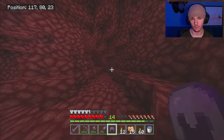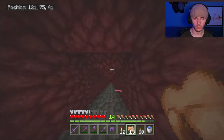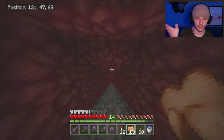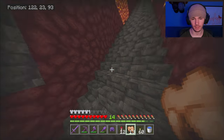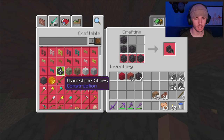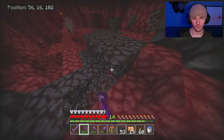Anyway, we're in the Nether because I'd like to utilize quartz to complement the red terracotta — going for that whole red barn with white accents look. I'm also going to use blackstone for the roof since it has that nice dark blackish-gray color. We'll have the white outlining everything and the red terracotta as the main color.